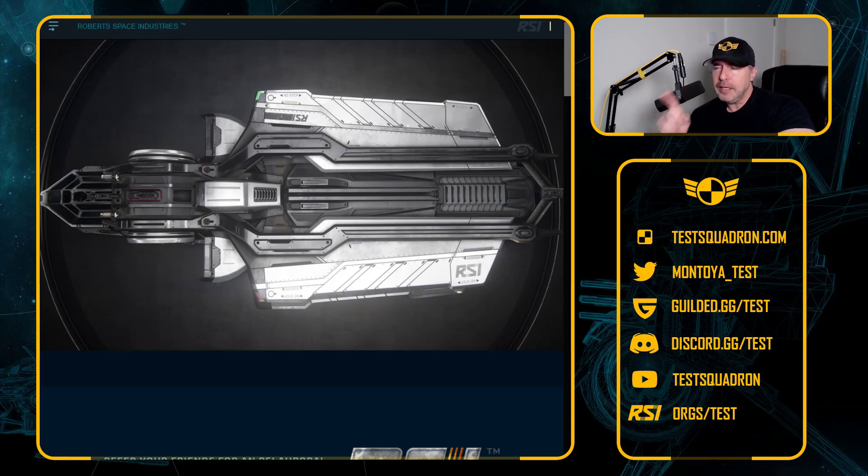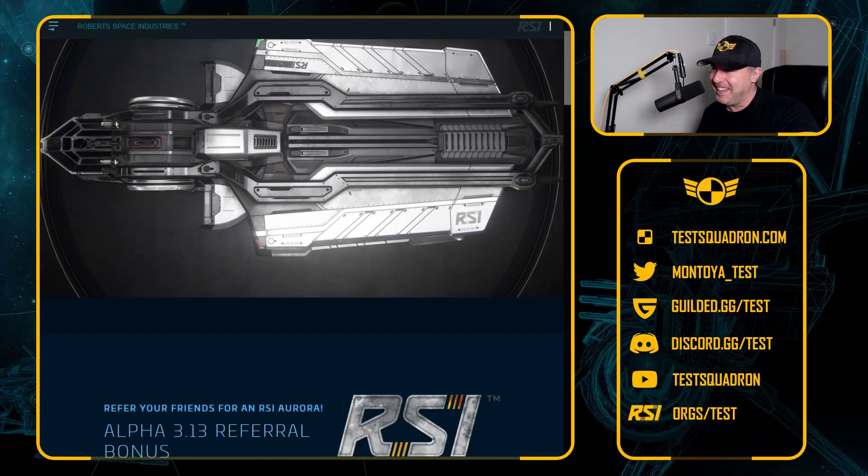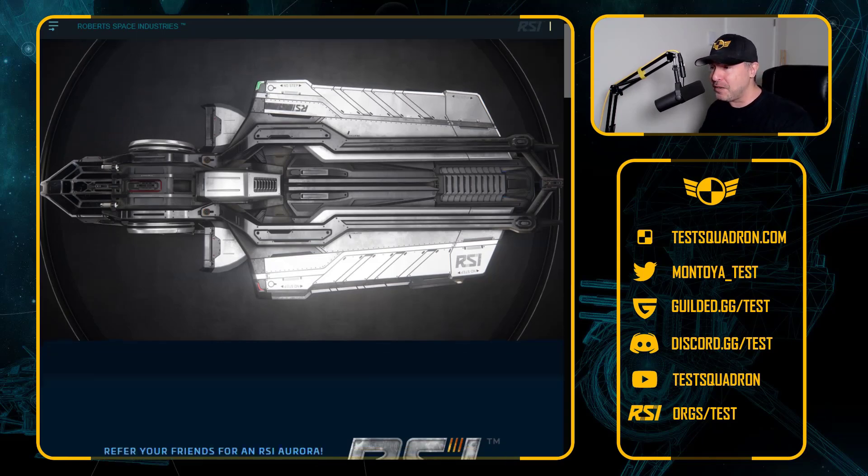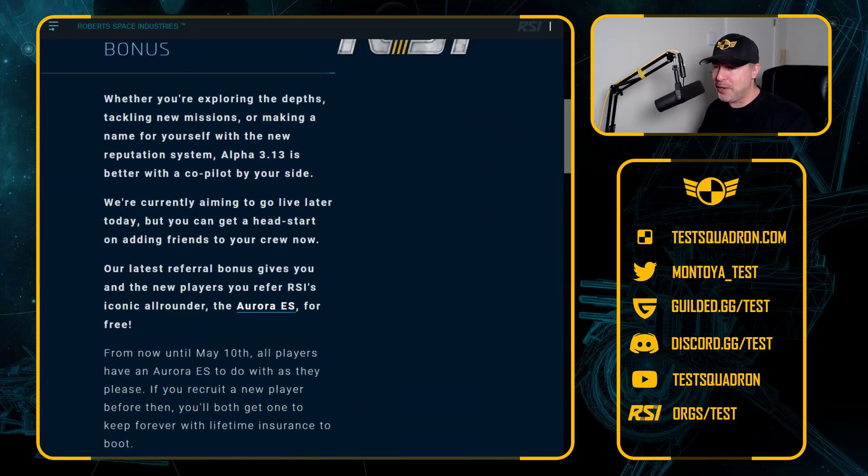The Aurora — yes, best ship in the game, and I say that with a straight face, which is awesome. The Aurora ES holds a very, very special place in our hearts because it is a special ship. Let's put it at that.